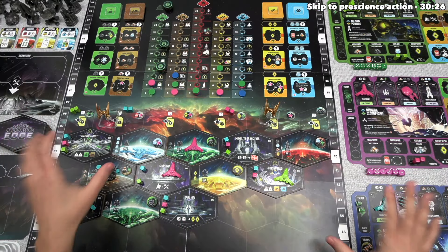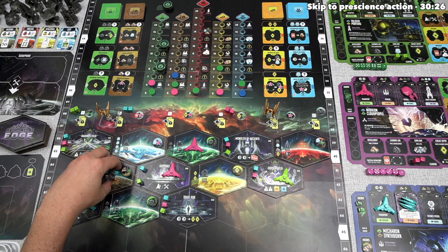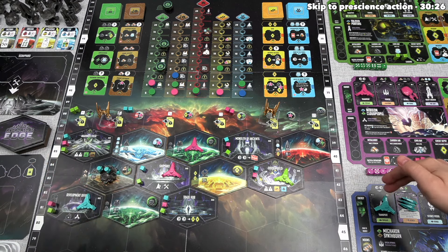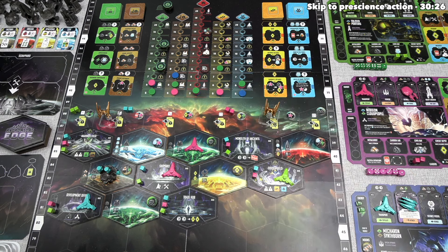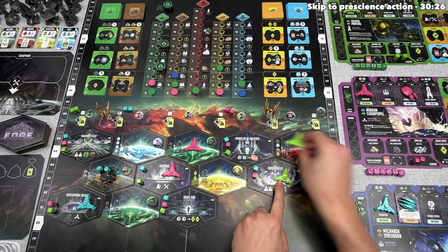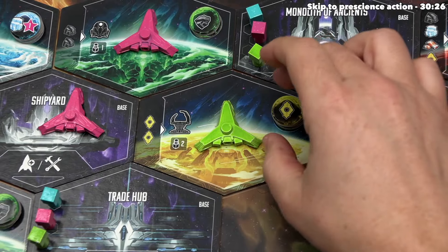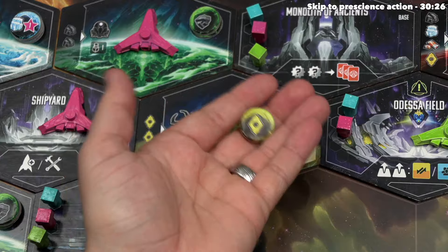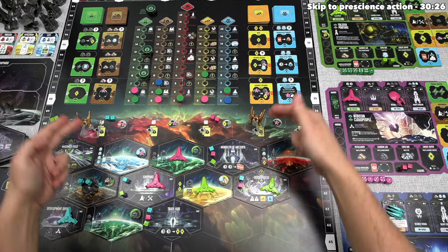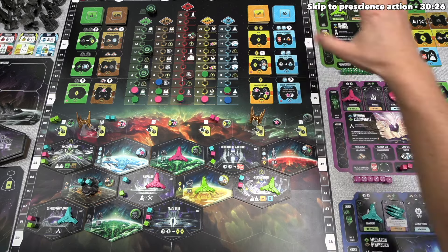Blue is done with a huge turn. The raiders will not advance because the active spot is out of range, and there is no battle, so we move from blue's turn to the green player. For their turn, they've decided to keep things simple — launching next to their previously placed ship, taking the moon token that shows a credit icon and placing it into their moon storage. No raiders can reach the active spot, and there is no battle, so that finishes a quick turn for green.